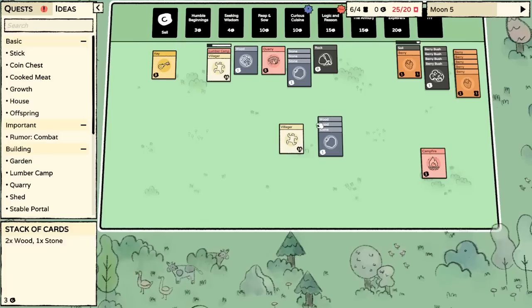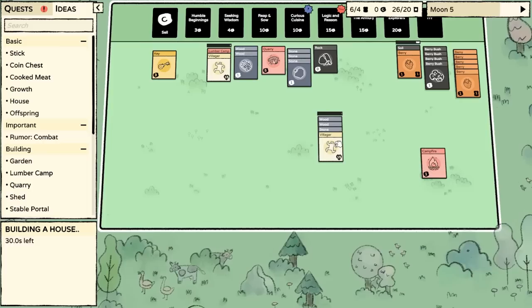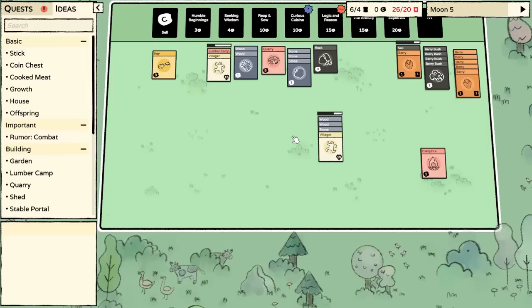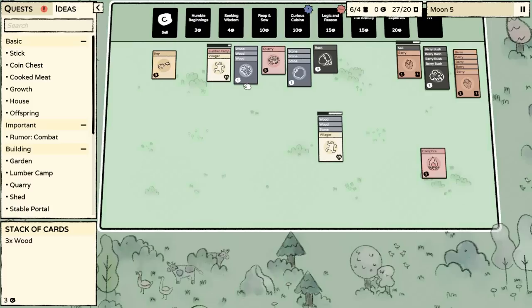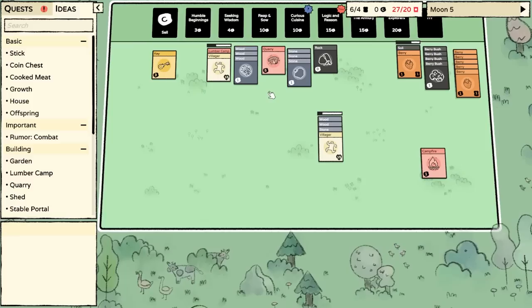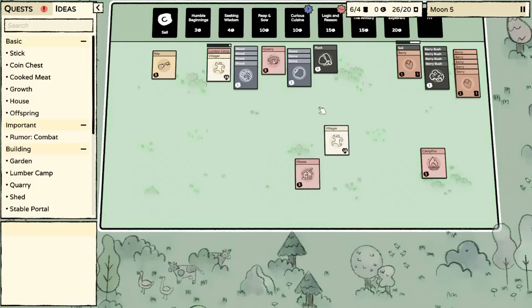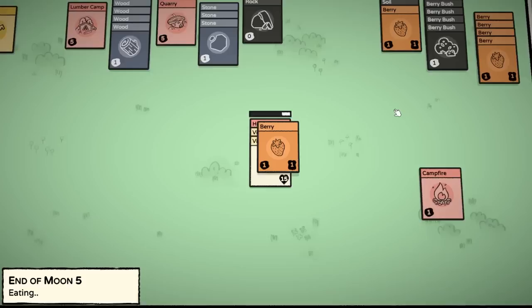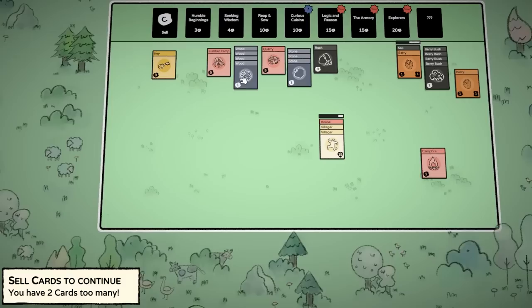We're going to get two wood and one stone. As soon as we get more wood out of there, I'm going to pop you onto the... Whoops, I forgot I'm going to need to actually build the house before they have a baby in it. The moons are going by in a slow and relaxing fashion. They can't have babies just out in public, out on the street — that would be illegal.